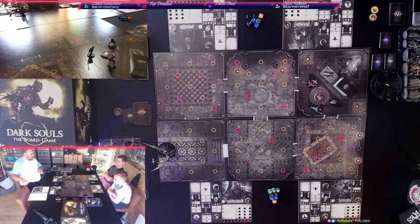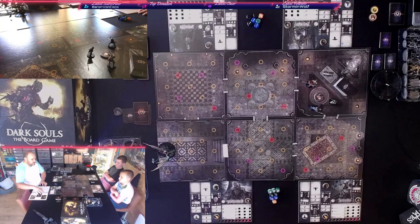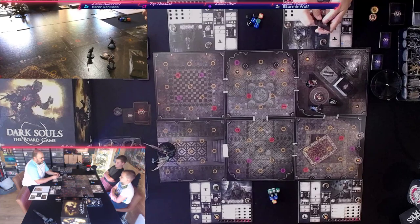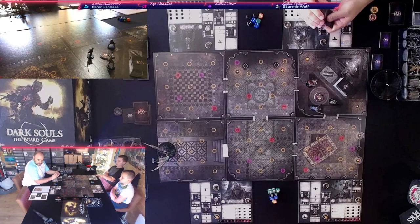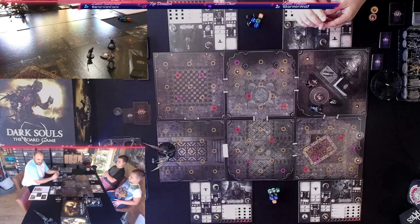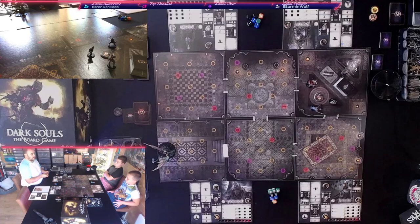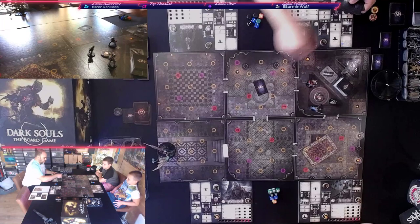We've got our sparks set — three sparks, which means three continues, essentially three times we can reset the board. We have our treasure deck made up and we're good to go. This first campaign: we should have two level-one rooms and a level-two room. On the campaign you've got two level-one encounters, one level-two encounter, and then the gargoyle boss. Sometimes it can be a double room if it's a mega boss — the Dancer is a double tile.